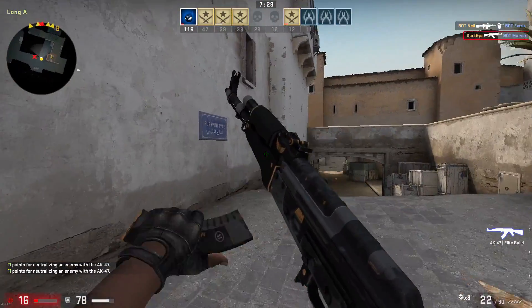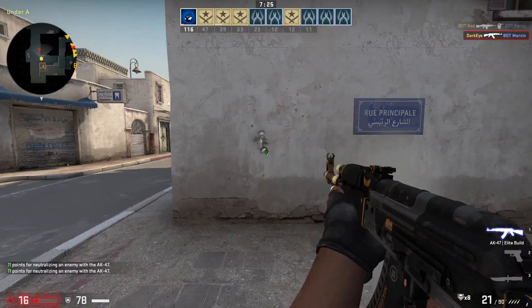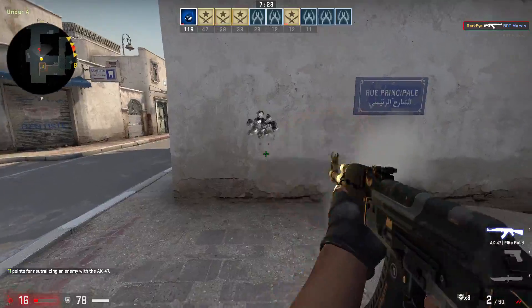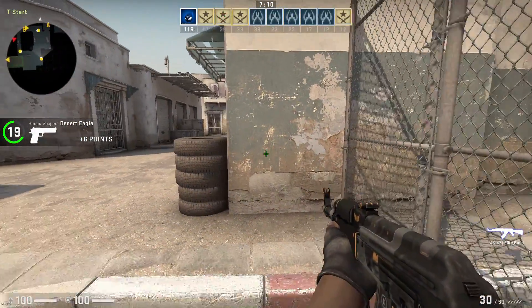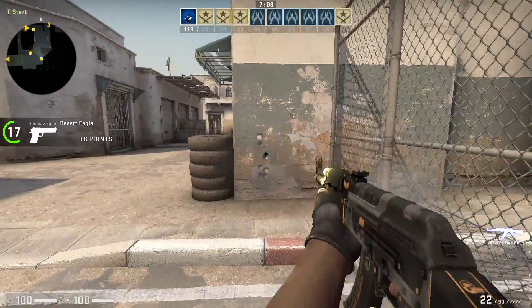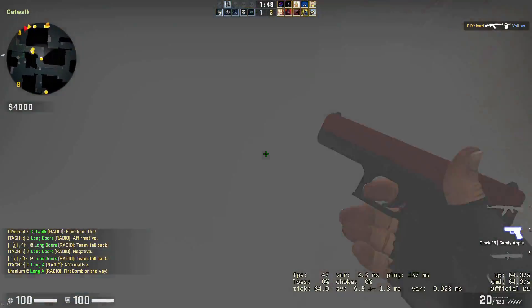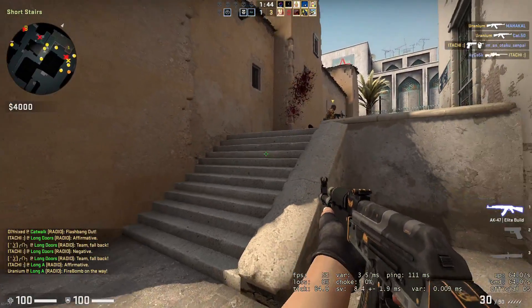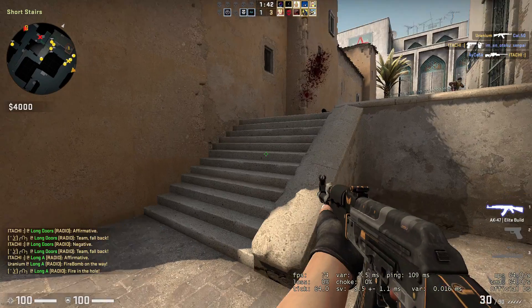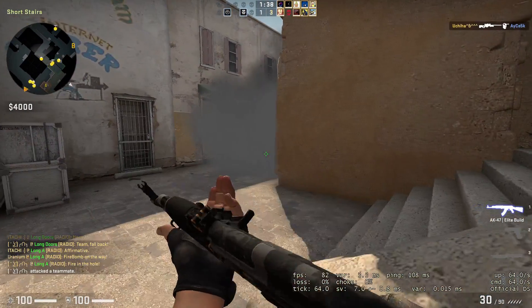When you fire the first few shots, they land exactly on the enemy, and after that is the time where the recoil comes into play. You have to start sliding your mouse downwards, then left and right. This is done so that the shots follow accordingly to the spray pattern of the AK-47. By this way, you can spray the gun perfectly at your enemy from closer distance.